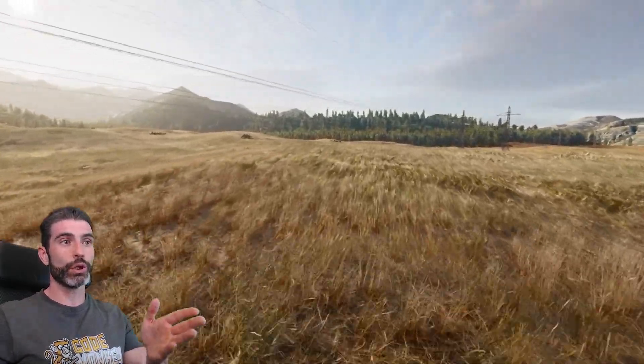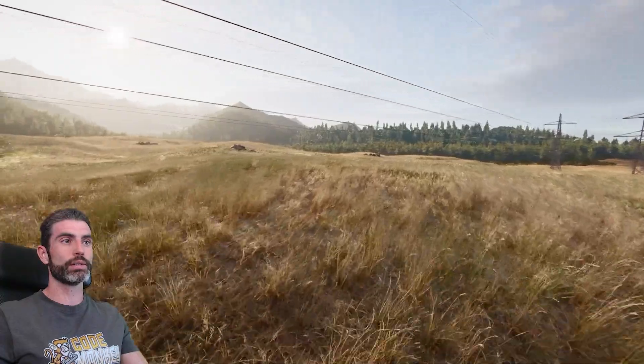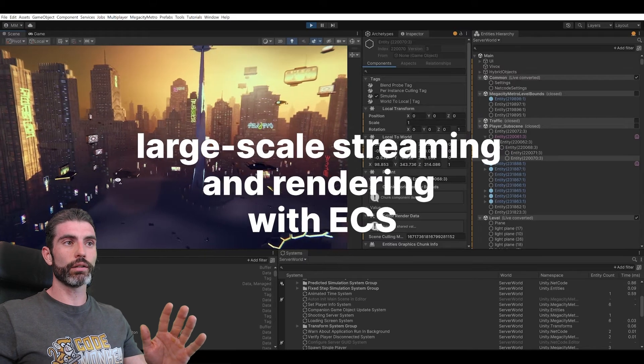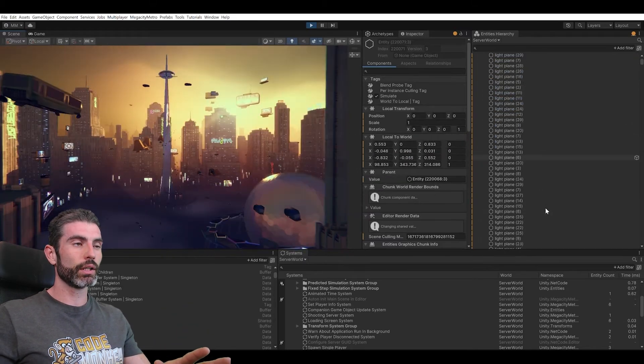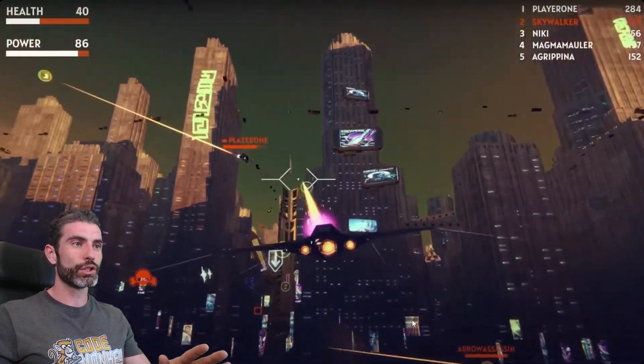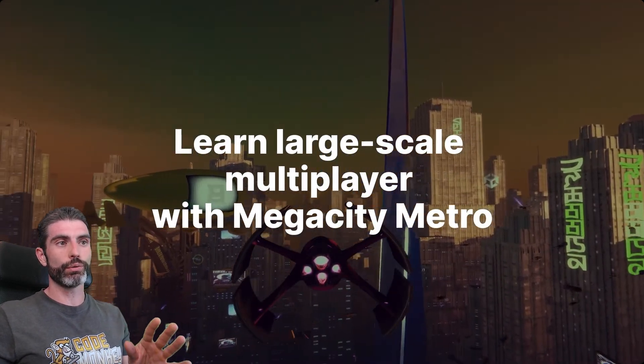The environment is also huge with an excellent amount of detail — look at all those millions of blades of grass. Definitely go ahead and download these free projects to inspect how it all works. The final sample is Mega City Metro, which has been updated to work with Unity 6. This is their large-scale multiplayer sample — it includes 100 players all playing in a game, with interpolation, lag compensation, and a bunch of other features, plus all those connections to Unity services.